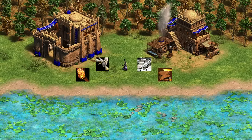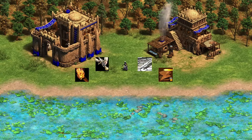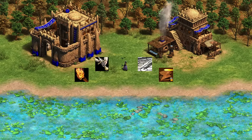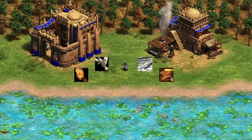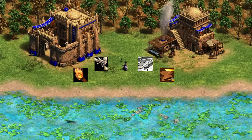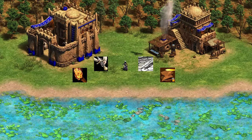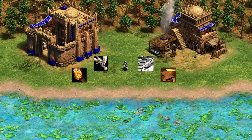Next up, we've got the Malians. The Malians have the Gbeto, which is upgraded like a Throwing Axeman would be — infantry unit from the blacksmith, and Squires and Arson from the barracks. Interesting thing with the Gbeto though: similar to the Throwing Axeman, even though it's a ranged unit, it does not benefit from ballistics or chemistry. It is infantry and not an archer unit.